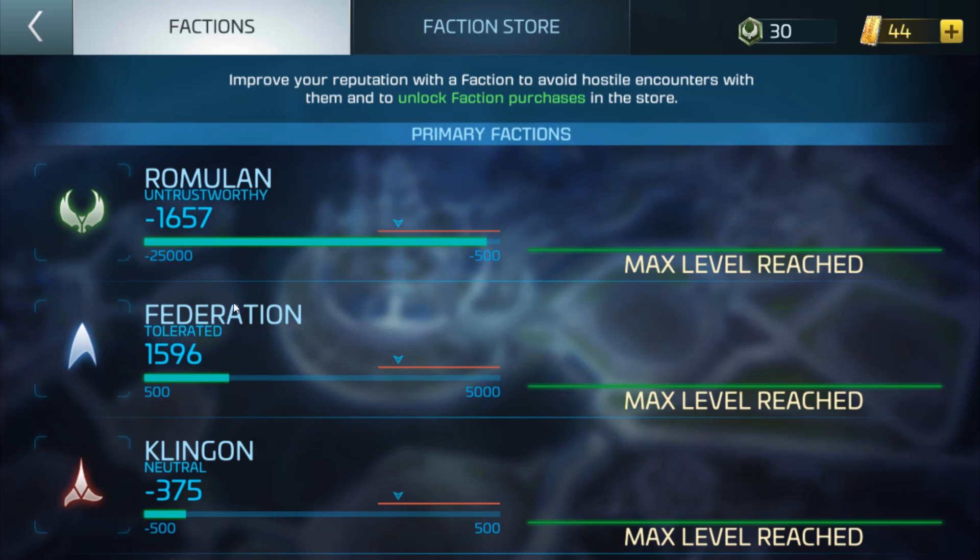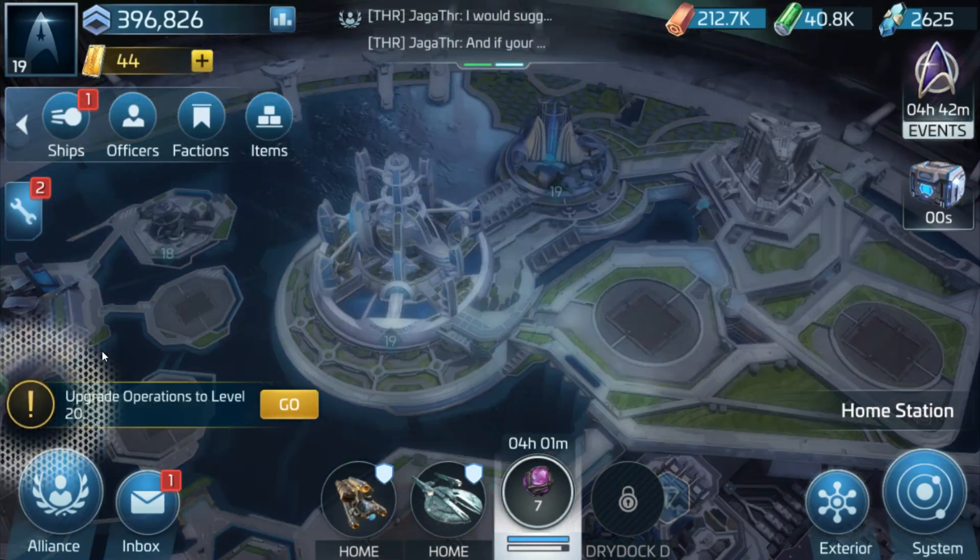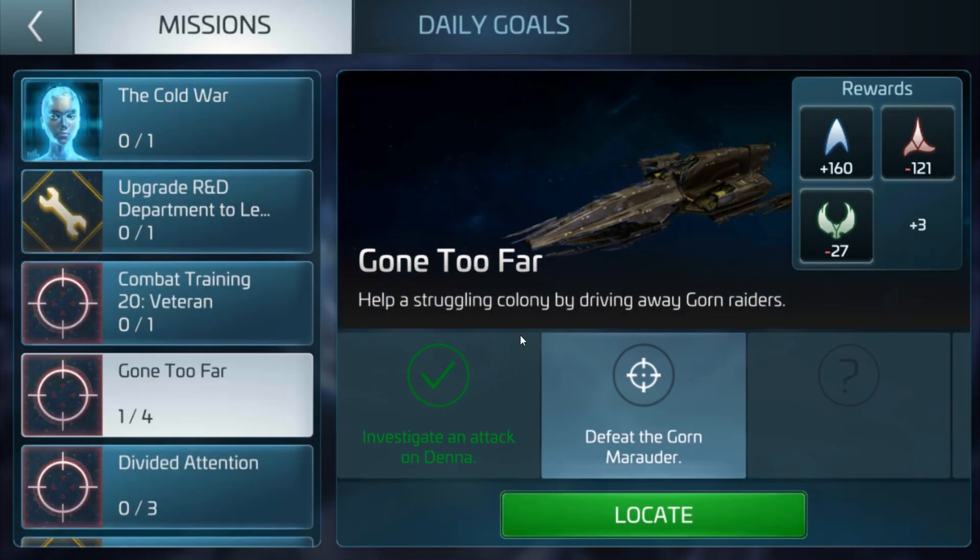To actually build up the reputation there are a couple of ways of doing it. First up is by completing missions — say this one. As soon as I complete this I'll get 160 reputation for the Federation and lose quite a fair bit with the Klingons, and only a little bit with the Romulans. There are three extra rewards but I can't see what they are until I've completed it. Doing missions for the actual faction will help you get more and more rep.